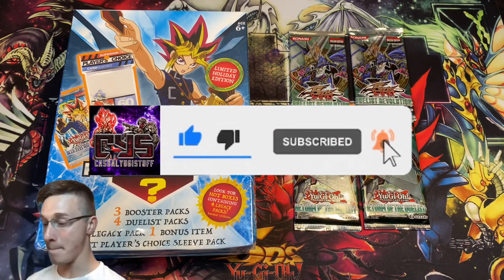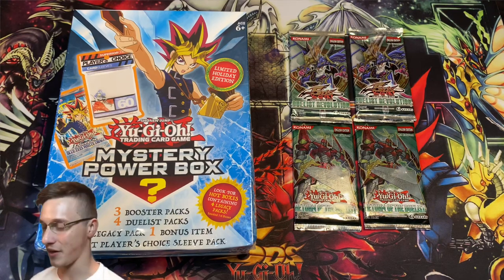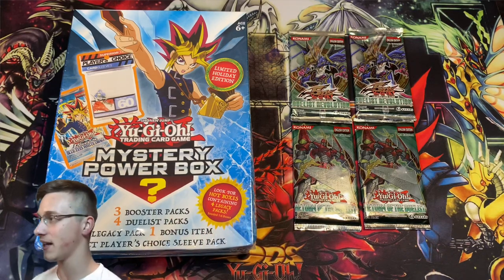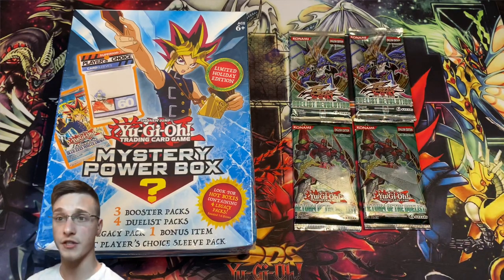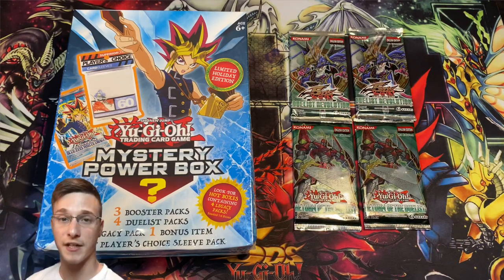Today we have a monster mystery power box — not a monster box, it's a power box. We have a mystery power box and a couple of booster packs: two Duelist Revolution 1st Edition and two Return of the Duelist 1st Edition — two green packs from Zexal and two green packs from 5Ds.